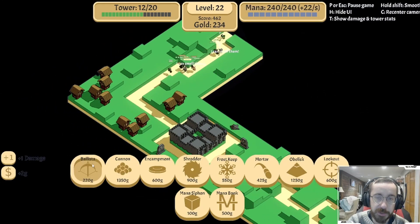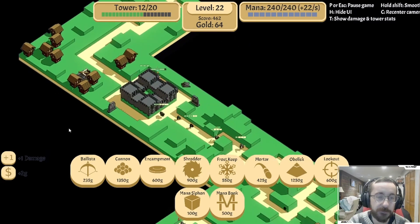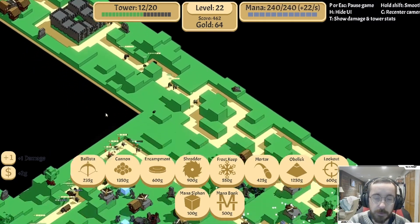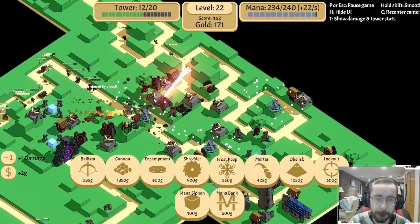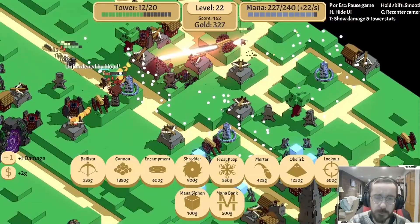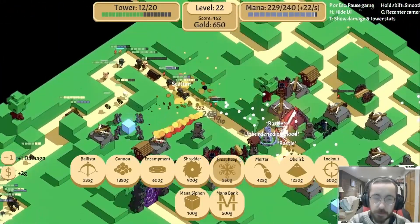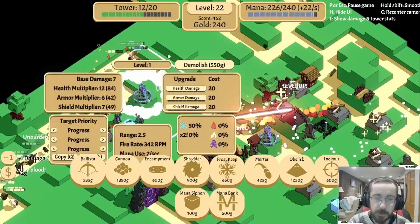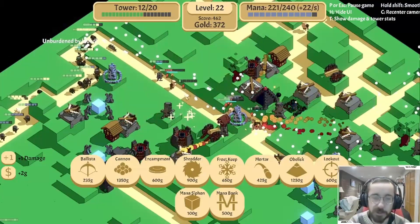Part of me wants to place a ballista just right there, just for the income. It gets 46 a round - in just a couple rounds that'll pay off. I think another frost keep is going to be needed, right there. That should buy us a little more time, just keep things slowed down.